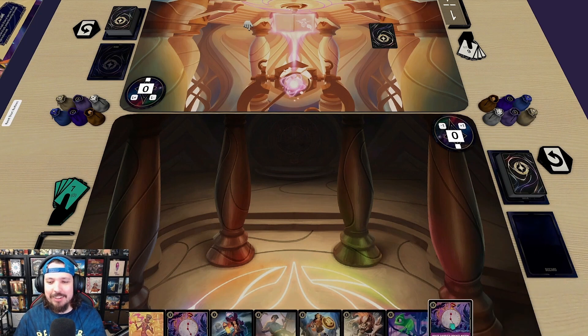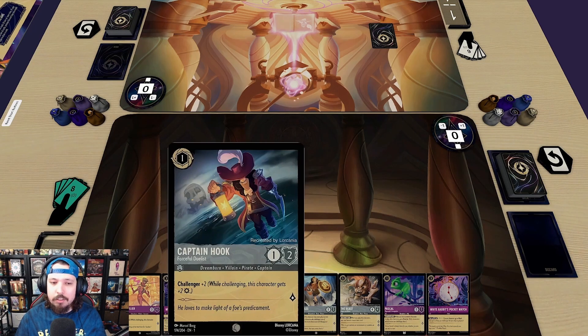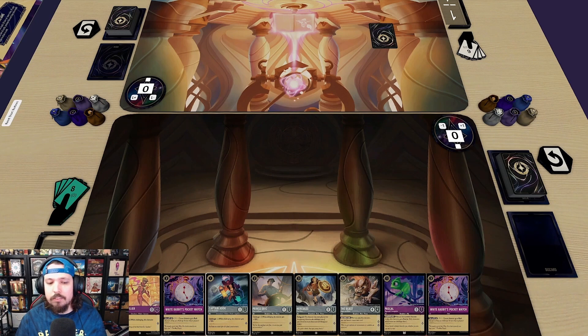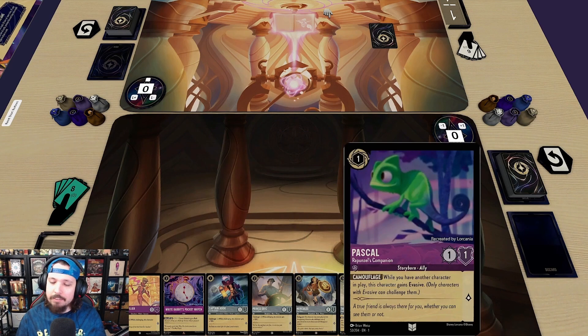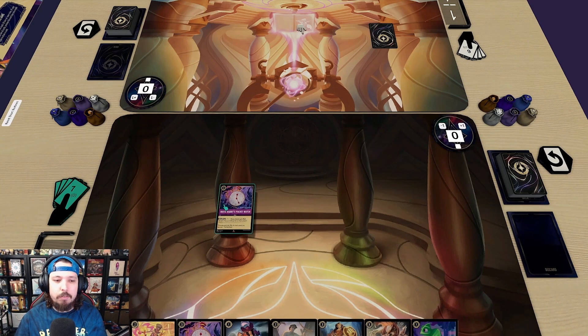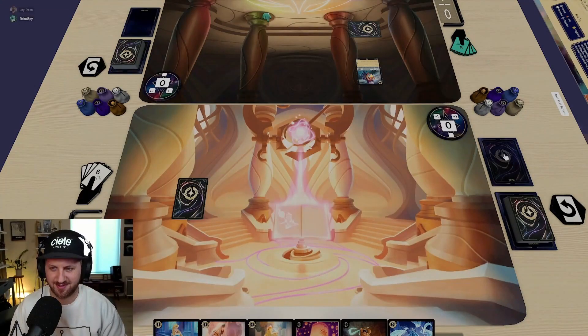No one-costs on my draw. This is a simple decision — I don't need two White Rabbit Pocket Watches. It could be cool to have both out to play two characters and use them immediately, but that's a lot of ink. The question is: Captain Hook or Pascal? I'm leaning toward Captain Hook because if he plays a three-health character I can immediately challenge and remove it. Pascal is really good but I want to play him the same turn as another character. I'll put White Rabbit's Pocket Watch into my inkwell, play Captain Hook, and pass.